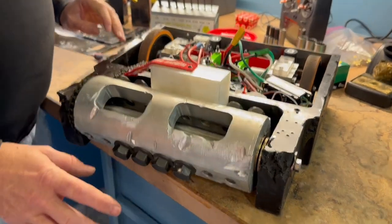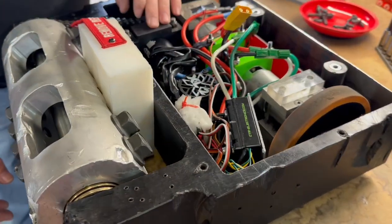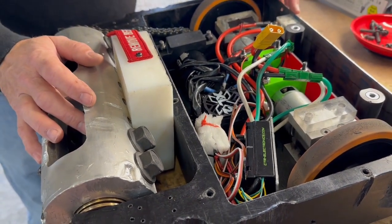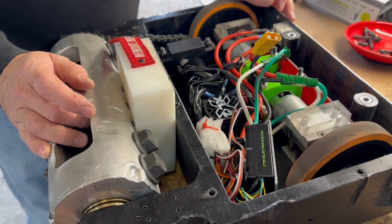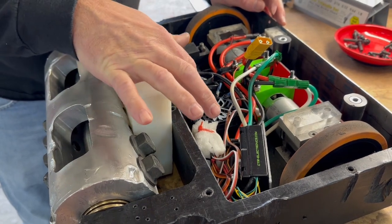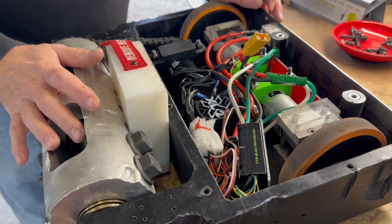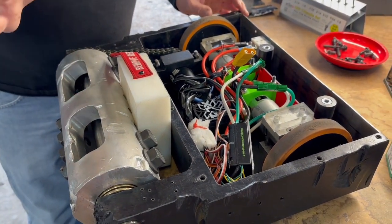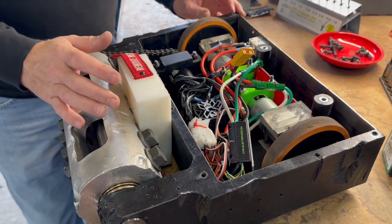As far as the internal changes go, I had run a VESC-style speed controller for the weapon before and did nothing but fight with it. So we're going to try the Castle this time. I know a lot of teams have used them and are really happy with them, and I think this will be a good upgrade for control of the weapon system. The rest of the internals are essentially the same as before — all of that stuff worked fine and I was pretty happy with it.